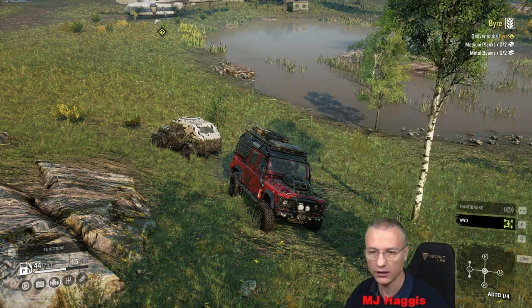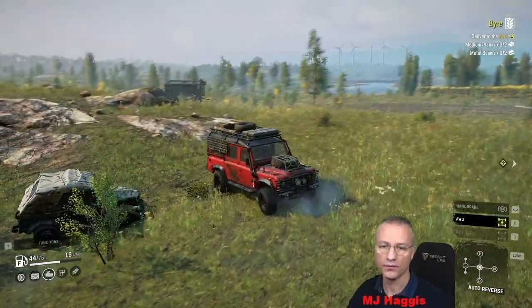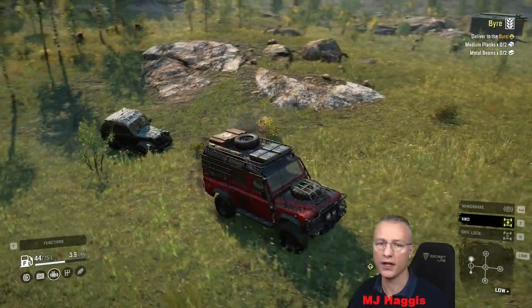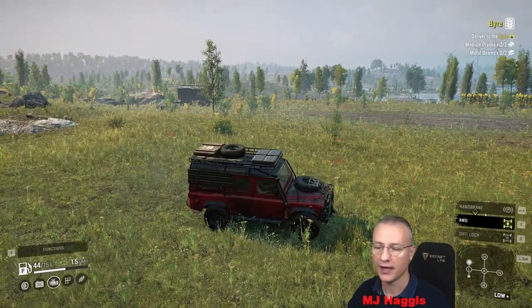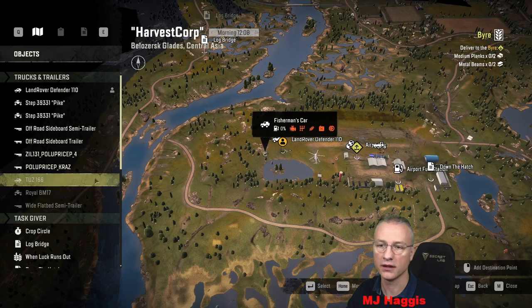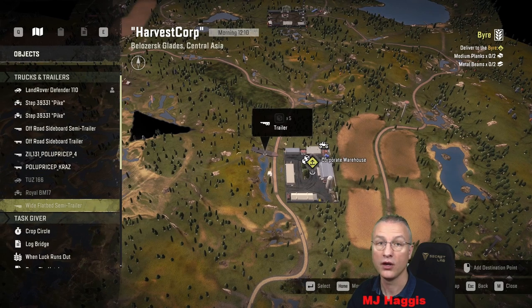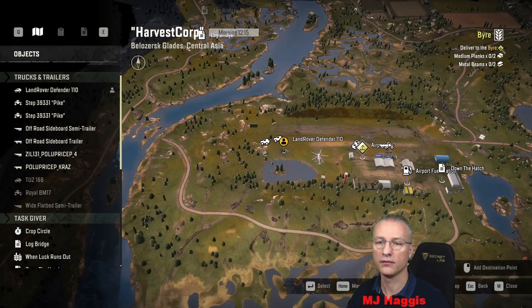Boom — I can't believe we never actually went to the island. So I'm going to guess... oh there's a trailer there. I kind of forgot about that trailer. That TUZ is like the Royal BM17 — it's going to be another asset that just sits there and does nothing. Yeah, there it is — totally knackered, same as the Royal which is still sat there. You can't do anything with it, and the flatbed trailer is grayed out. Surprise — no fuel either. Enough of that.